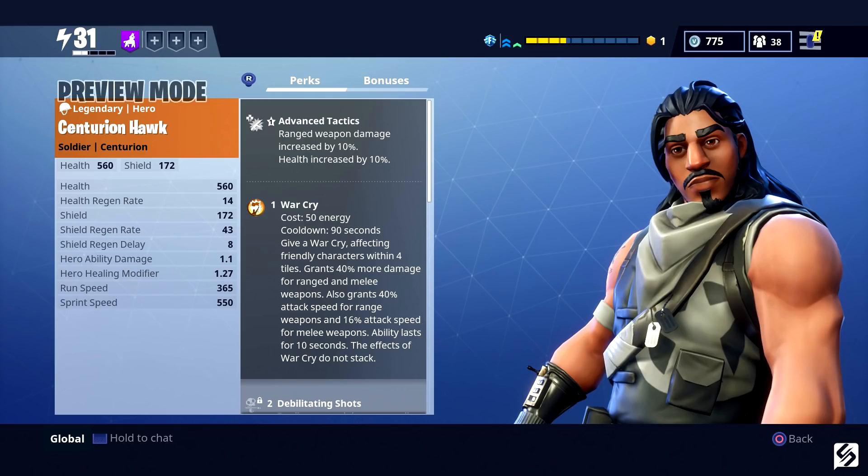First up we have Centurion Hawk, the new legendary soldier. His perks are as follows: Advanced Tactics — his health is increased by 10 and his ranged weapon damage is increased by 10 as well. He has War Cry, which lasts a total of 15 seconds; this will buff your melee and ranged weapon damage by 40, and you will receive a 16% attack speed increase to your melee weapons and a 40% fire rate increase to your ranged weapons. Next he has Debilitating Shots — dealing ranged damage applies one stack of vulnerability, increasing damage taken from all sources by 5% for 15 seconds.